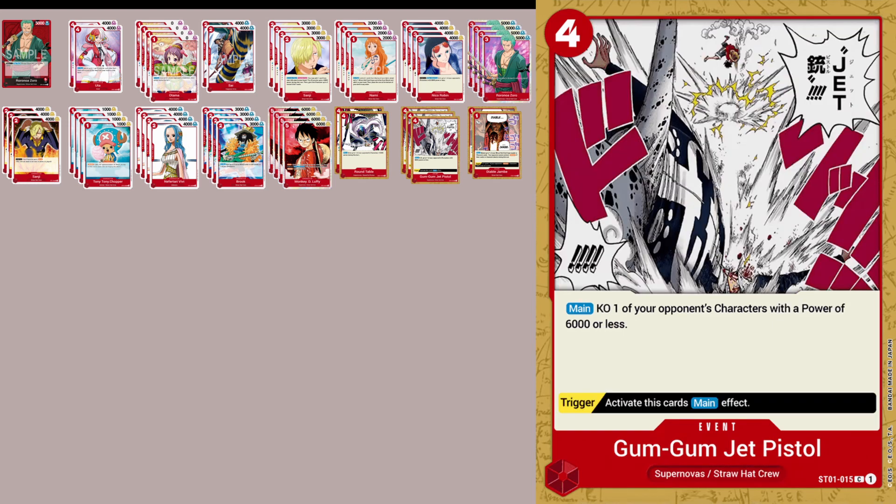Next, we cut 1 Jet Pistol. Since we have 2 Round Tables, which is sort of a removal card anyway, I felt 4 was too much — especially in the mirror match where the only things of value to Jet Pistol is Luffy. Using it on anything else is like trading a 4 cost card to kill a 3 cost or lower card.